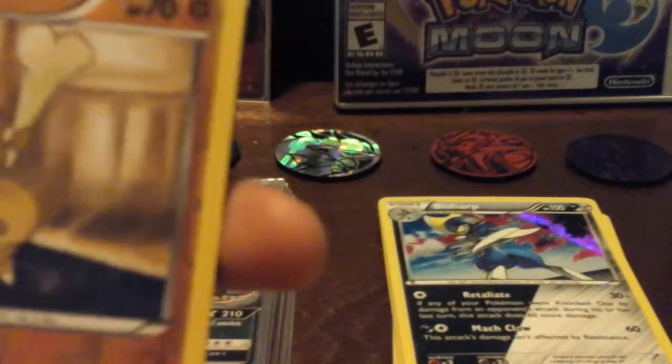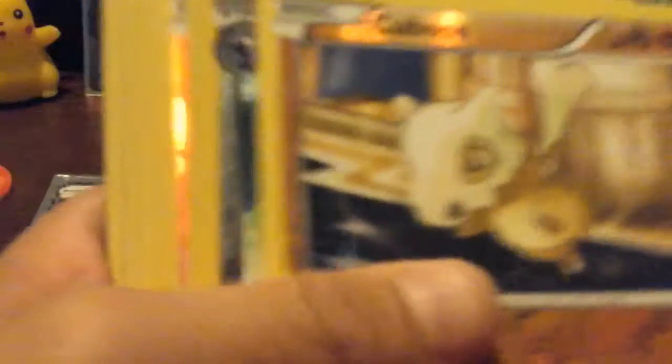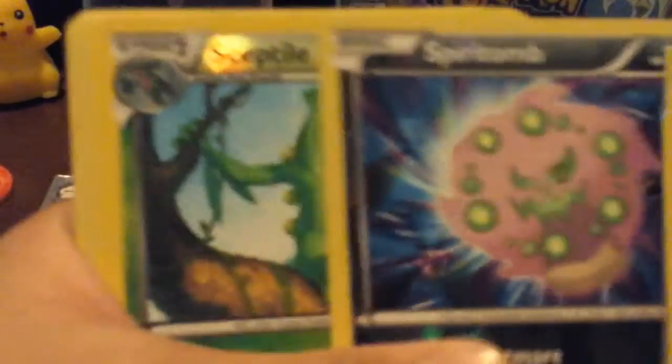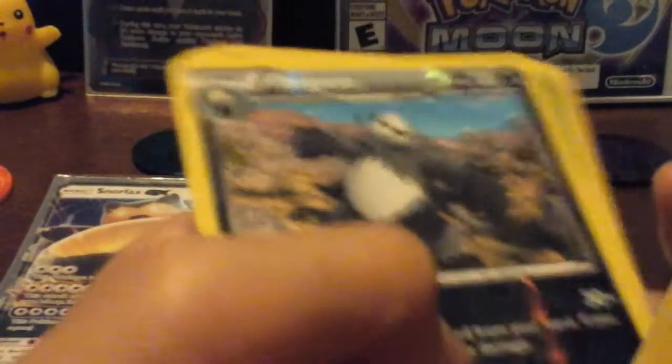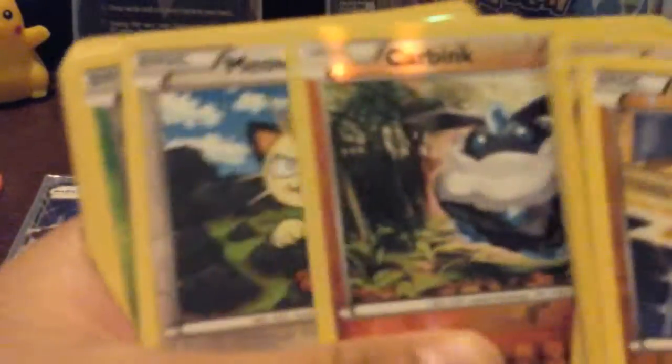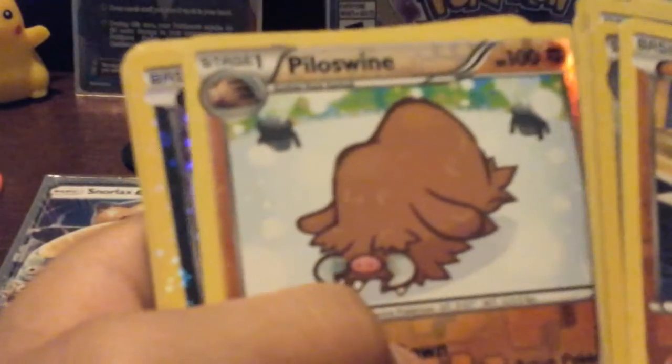Next we have more reverses — and if you can see that, it's got like the type symbols. So first we have Cubone, Excadrill, Alolan Vulpix, Zorua, Chimchar, Spirit Bomb, Sceptile, Pangoro, Loudred, Tangela, Inkay, Mawile, Chespin, Piloswine, Vaporeon, Rapidash, Haunter, and Larvitar.